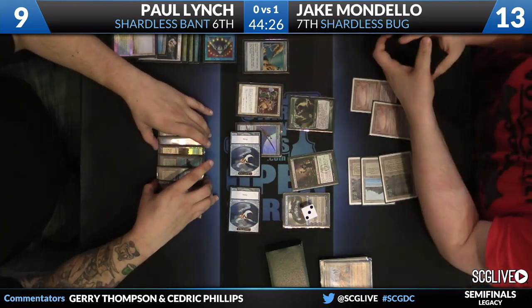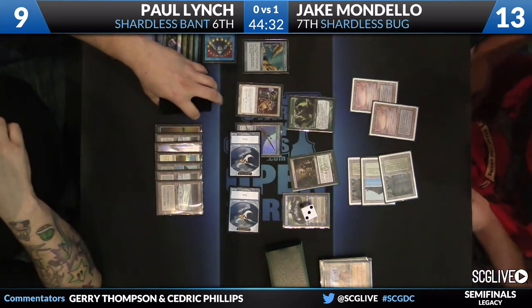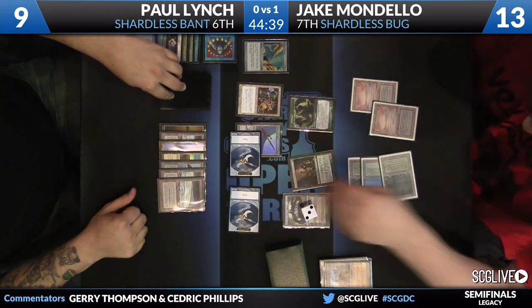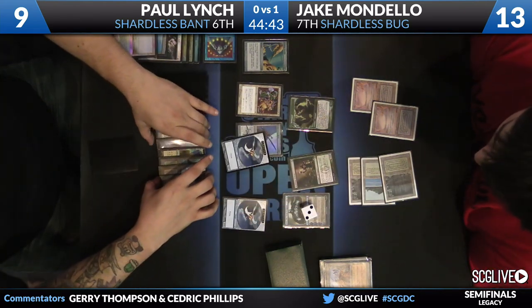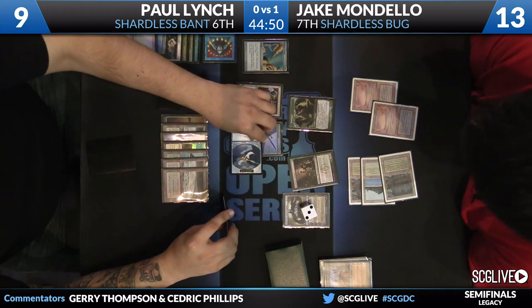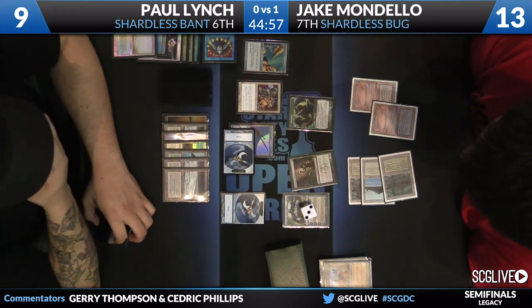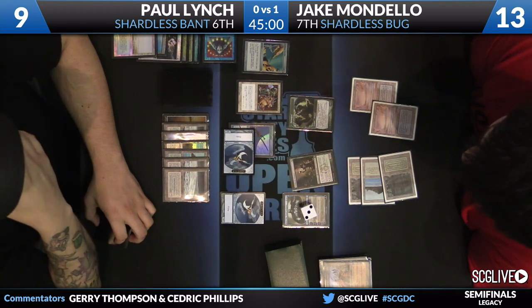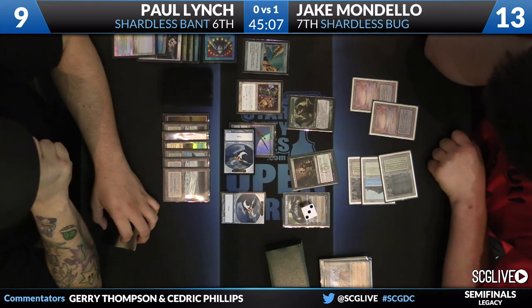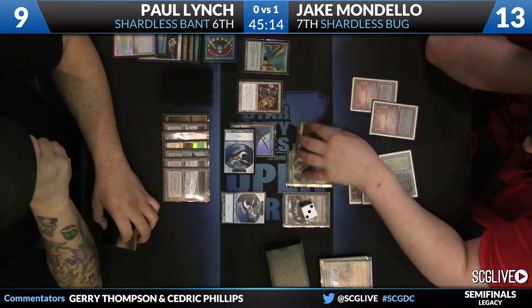Mondello is basically hoping for a brick right now. Let's see what the draw is — it looked like a Thopter Foundry. I do like that attack, keeping the other one back, because once your first token deals combat damage you get those counters and you're able to take out Jake's other creature as well.